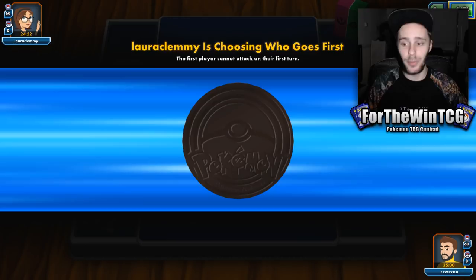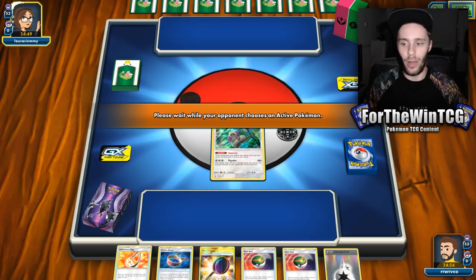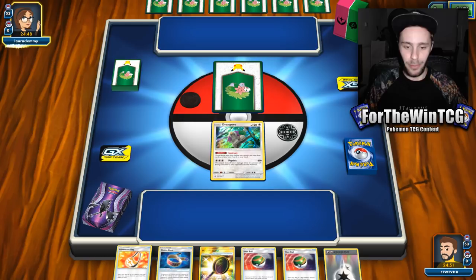We've all been going left and right looking at this list and going, okay, what can we include? There's been a lot of suggestions online. Some cards I simply don't own yet — Erica's Hospitality is a card I don't own and I would pretty much put it in any deck right now. It is hands-down one of the best draw supporters we have. I would love to get some Erica's Hospitalities. For now we're playing the list that we can make.